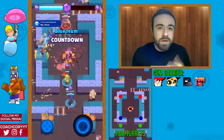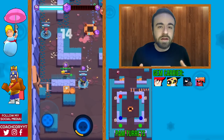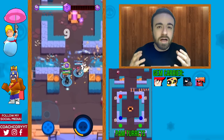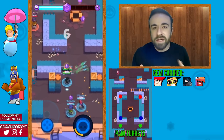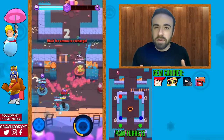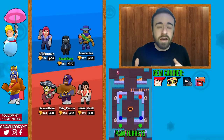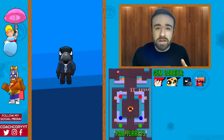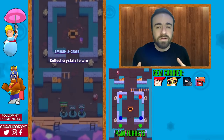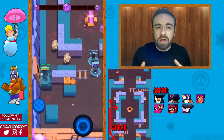I'd recommend the blue or green turret placements. If the enemy has a Ricochet, go blue. If they don't, I might recommend green depending on how much middle control you have. In general, place the turret on whichever side needs more help, and position it to benefit you and a support character rather than an aggro, since aggros can't benefit from the turret as much.